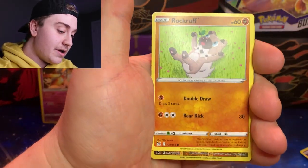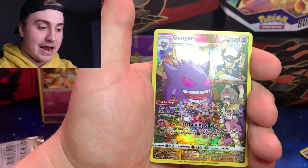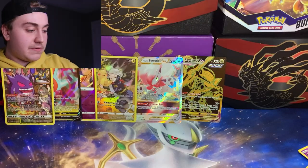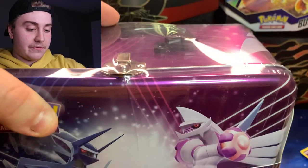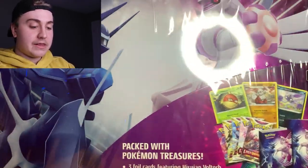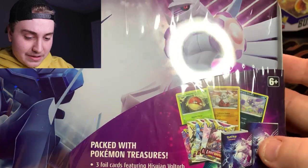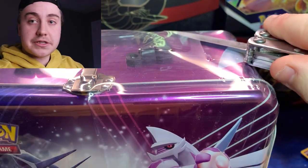Gengar — there's something behind it. I don't know if it's a regular V, but it is — Rotom V! We still do have one more tin to go, the Palkia and Dialga lunchbox, which I've never opened before. I know this comes with a little more than just packs — a little booklet, the little mini binder. Let's crack into this and see what it's got.